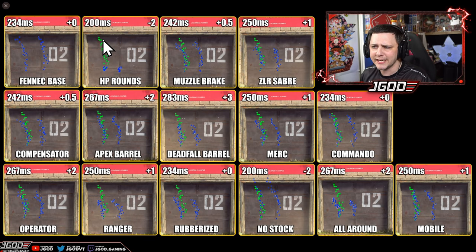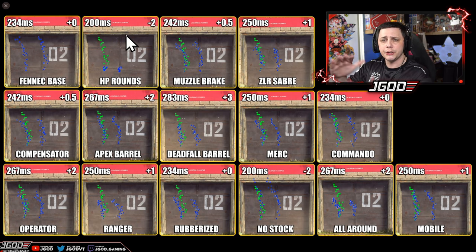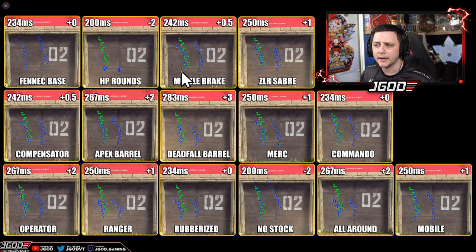We have the muzzle brake on it, and the little green dots are basically a copy of the first recoil pattern so you can use that as a comparison. I started the first bullet right behind it so you can see them lined up and make a judgment call. The muzzle brake is helping out a little bit with a slightly slower aim down sight. We have the ZLR Sabre, which is an integrated suppressor a lot like the monolithic suppressor — it gives you a little bit more range, so I don't know why you'd want to use the monolithic suppressor. Overall it looks like this one's helping out as well, slowing you down by one frame, which is very comparable to the monolithic suppressor. Then we have the compensator, which also looks like it's helping a little bit.